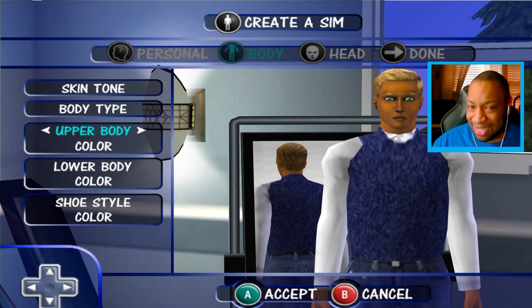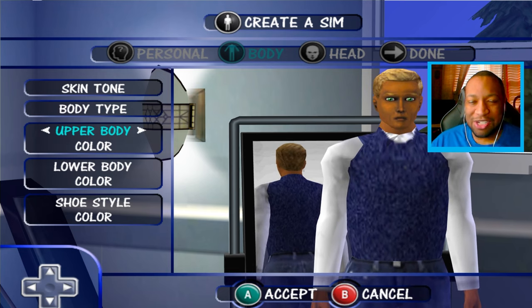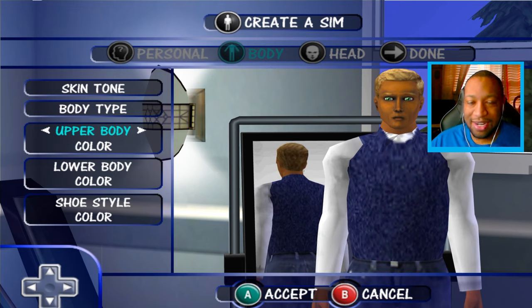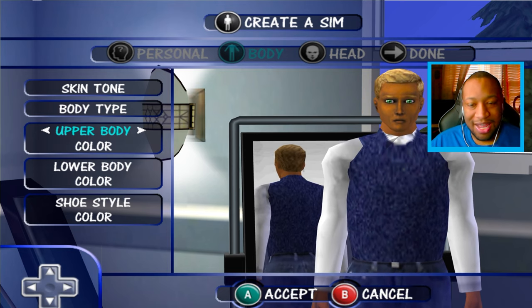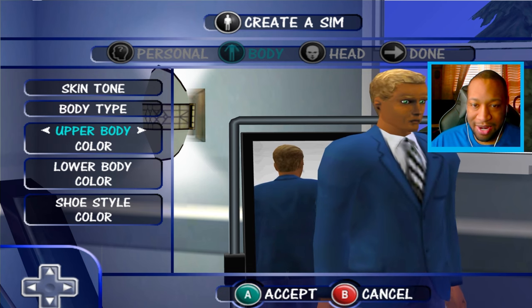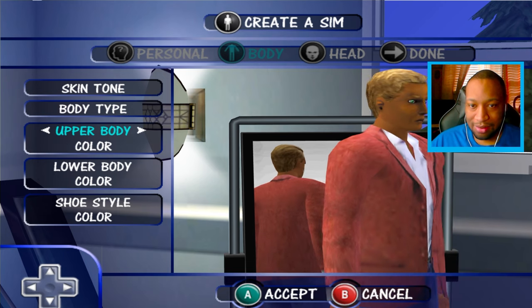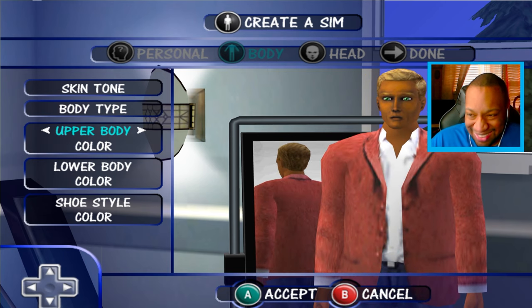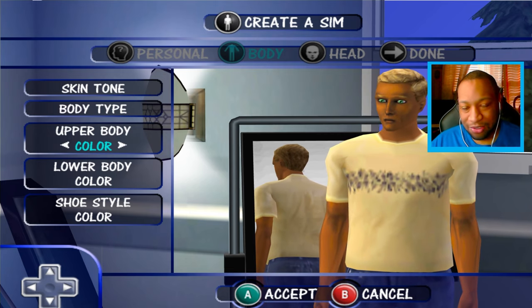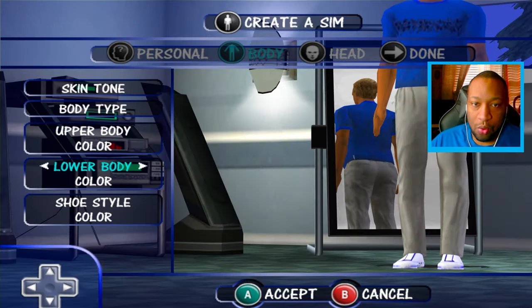It looks like I have no clothes on — whoa! Okay, we have some basic things. I like the little sweater vest. It's like when you download CC and it doesn't quite fit your Sim — looks like the clothes are wearing the Sim rather than the Sim wearing them. No CC in this game though. I like this yellow one and you can change the color, which is cool — we'll take it in blue.